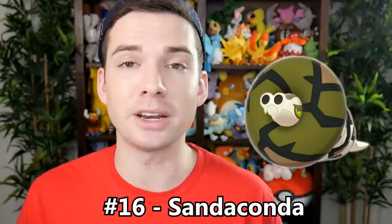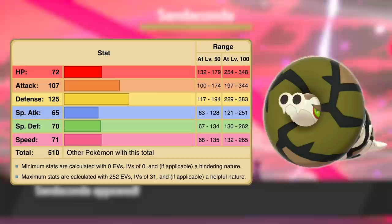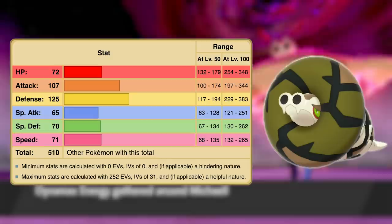The next 510 base stat total Pokémon is number 16, Sandaconda. Its tiebreaker stat is its physical attack, which is 107 — pretty solid. Sandaconda is in a similar situation to Coalossal where it tends to be better on the defensive front. Its best stat is its physical defense, which is actually higher than Coalossal's, and it's also much faster. But in exchange for the higher physical attack, physical defense, and speed, it ends up with lower special attack, special defense, and much lower HP than Coalossal.